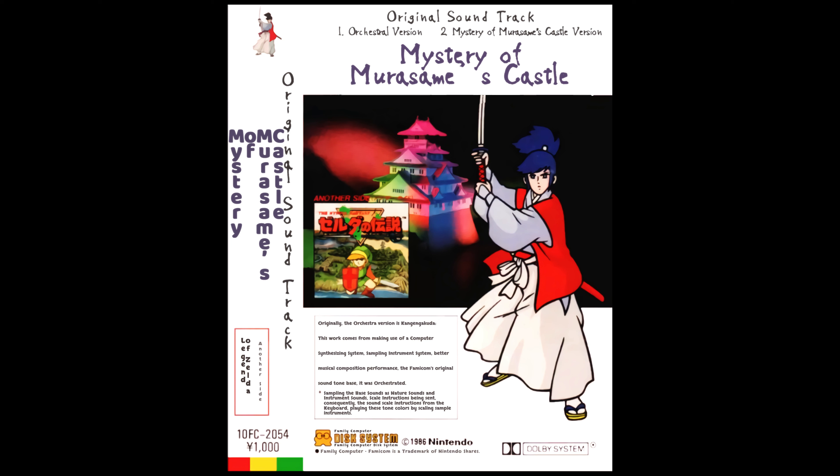Starting from the top: Mystery of Murasama's Mysterious Castle, Original Soundtrack. Version 1 is the Orchestra Version, and Version 2 is the Mystery of Murasama's Castle Version. The second version is basically the music from the original Famicom Disk System game, not the orchestrated version.